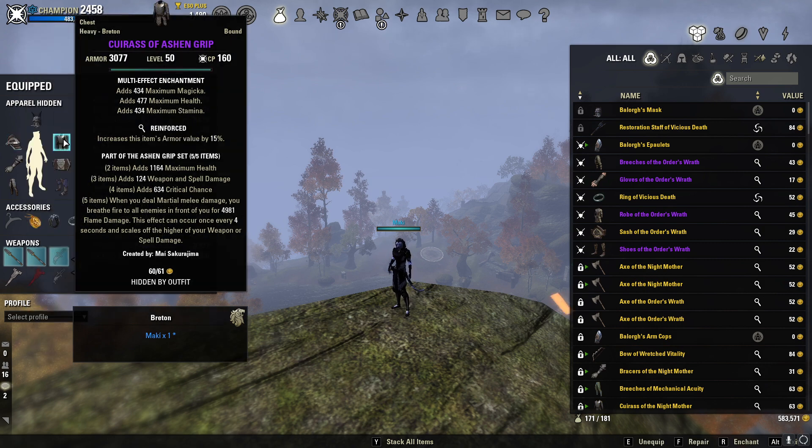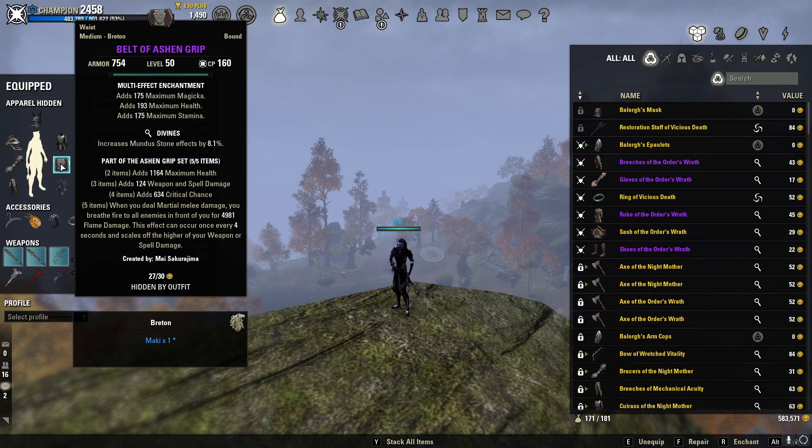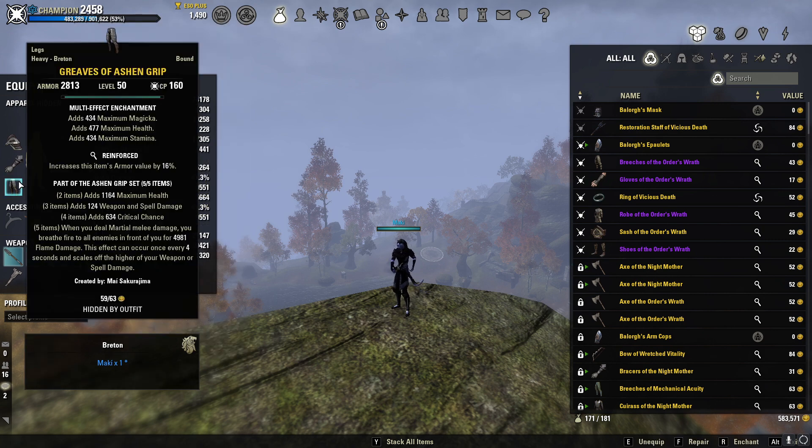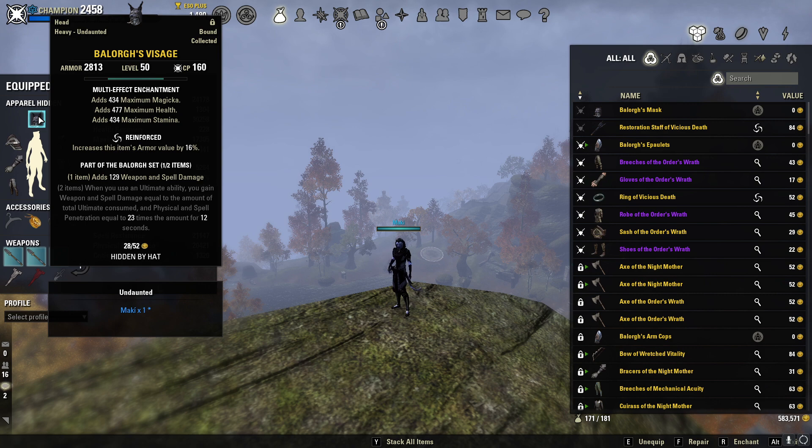We're also going to be using a heavy Ashen Grip reinforced chest piece, medium Ashen Grip hands in Divines, medium Ashen Grip belt in Divines, and heavy Ashen Grip greaves in Reinforced as well. That way our biggest pieces — legs, chest, and helmet — are in heavy reinforced to increase our armor as much as possible, so we are semi-tanky.